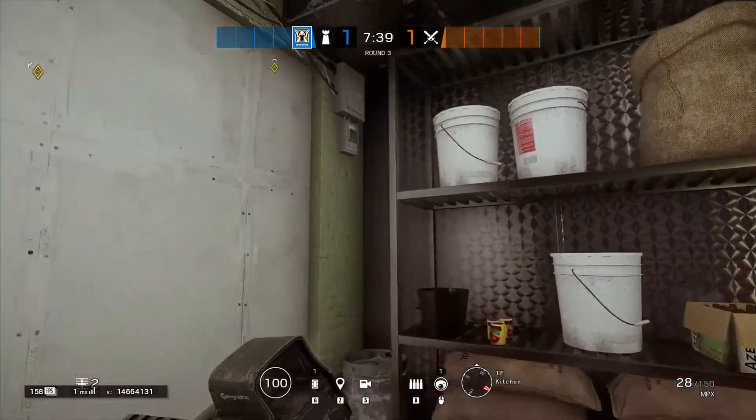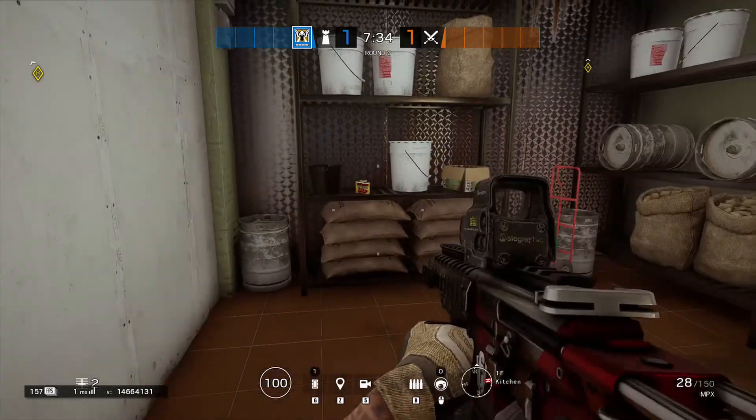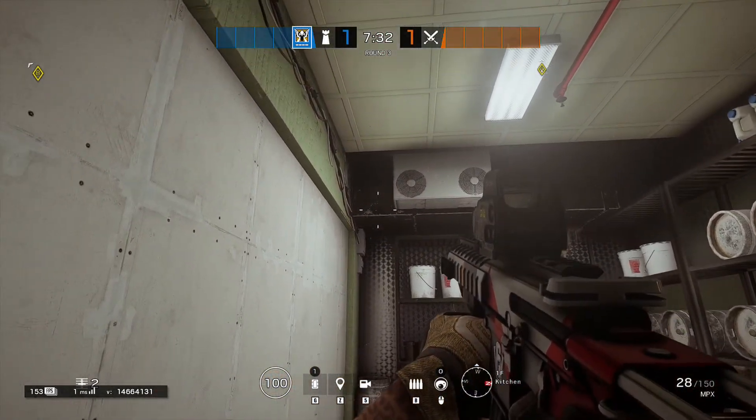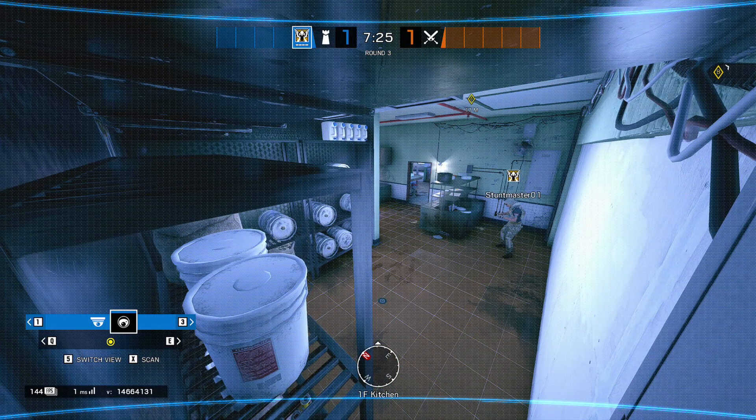For the fourth spot, you want to head down to the kitchen and toss your camera inside this dark corner. Placing your camera here will give you a view of the kitchen as well as the restaurant and the entrance way that leads to the restaurant.